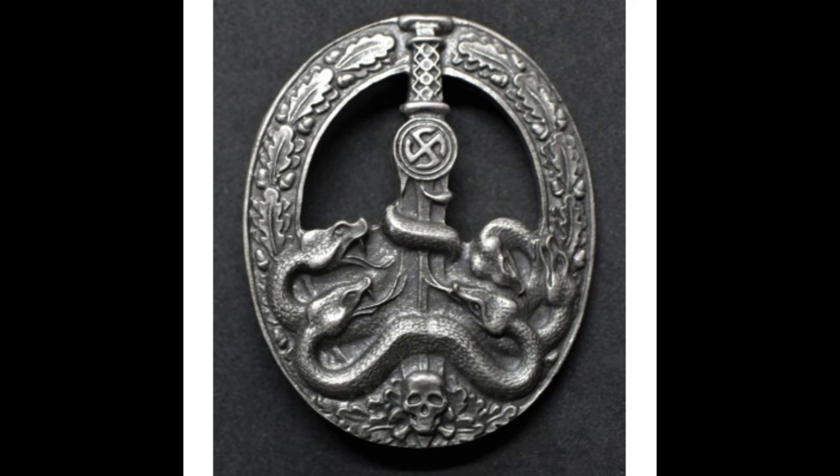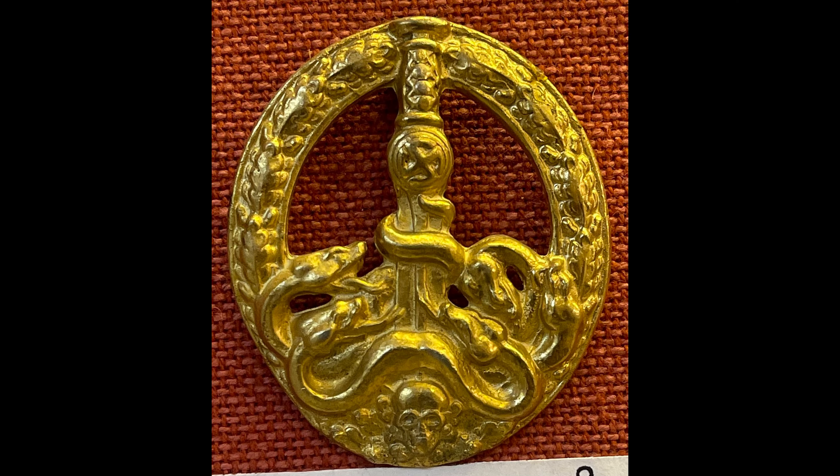The second version of the badge boasted larger oak leaves in the wreath and a larger sunwheel swastika. Historian Philip W. Blood draws attention to the badge's resemblance to the symbol of the Thule Society, an occultist group, which also incorporates a sword and a swastika. He suggests that Himmler and Erich von dem Bach-Zelewski encapsulated Germanic mythology into the medal as a representation of Lebensraum.